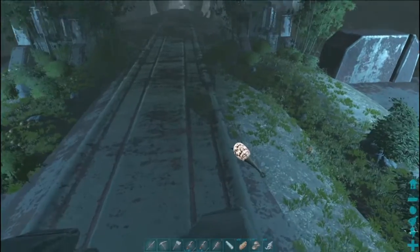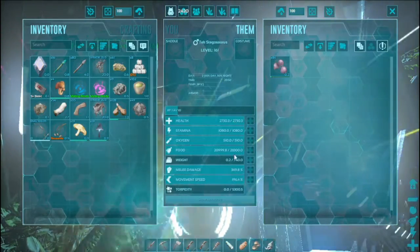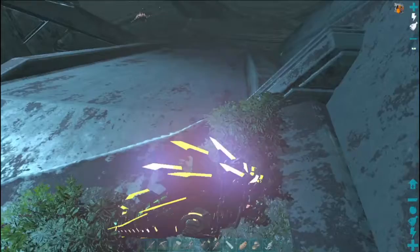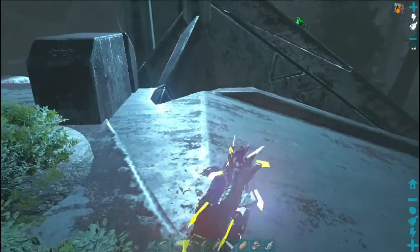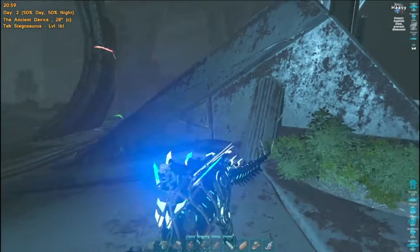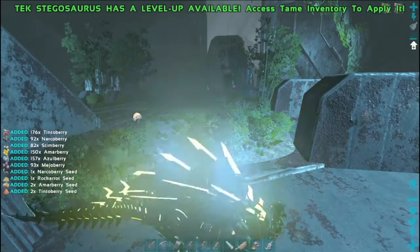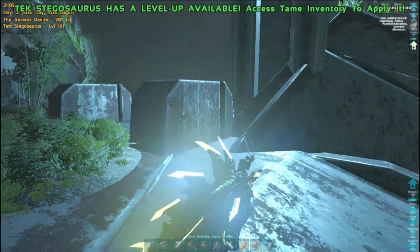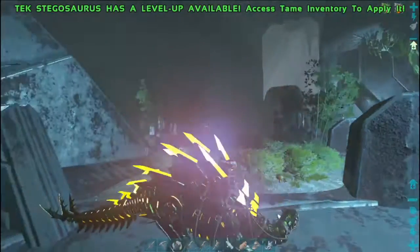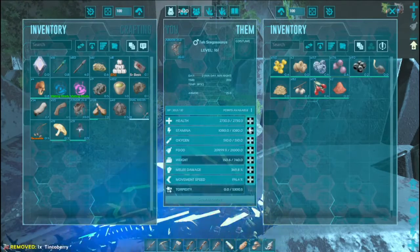Mr. Stego has joined us. What do you got for stats? Not bad, not bad. So the Stegos have three different abilities — is it C that changes it? Heavy plate prevents player dismount — that's exactly what we want. Sharpened plate allows it to harvest berries and stuff. The hardened plate allows it to harvest trees and things. And then the heavy plate — I'm not sure what else it does, but it keeps me from getting dismounted, which is exactly what I'm looking for. We're going to get lots of health on this guy.